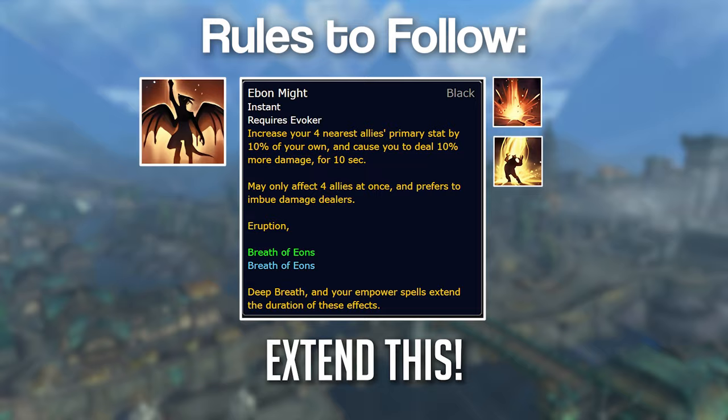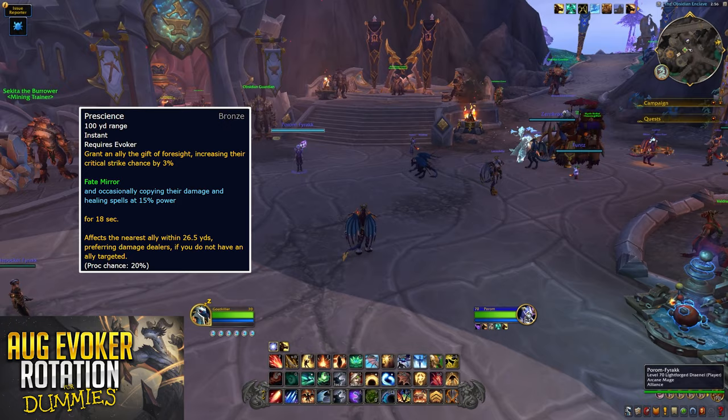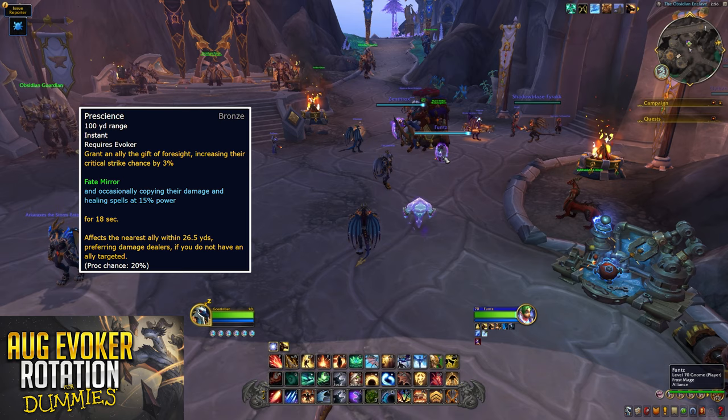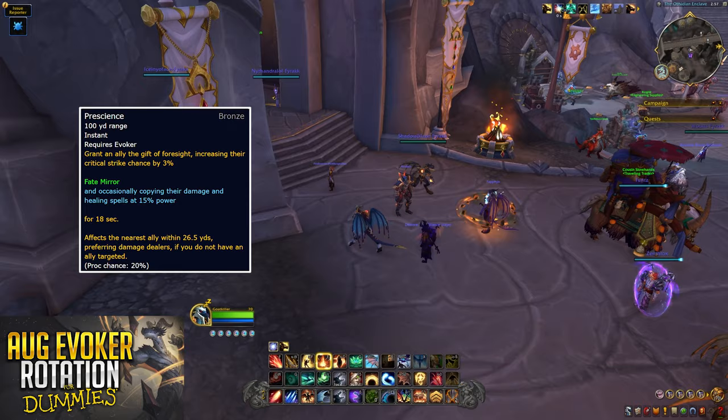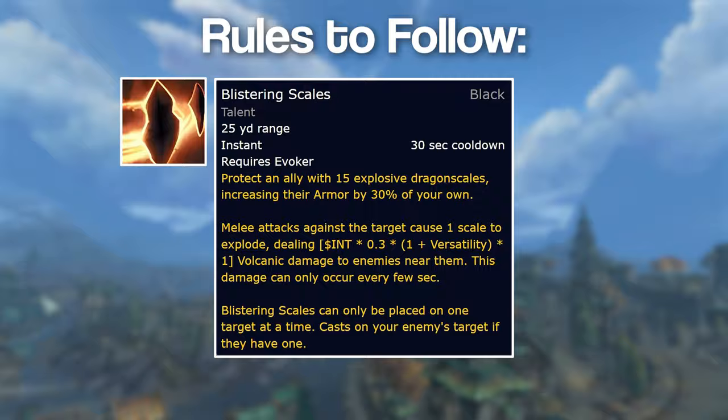Try to align Breath of Eons with the offensive cooldowns of your allies. Use Prescience on cooldown to keep two allies buffed. This can be manually targeted, or you can let the AI apply it to nearby DPS. And yes, it's pronounced Prescience, not Pre-Science. You want to keep Blistering Scales applied to somebody in your group — this can be manually targeted, or applied to the ally that your targeted enemy is currently attacking.